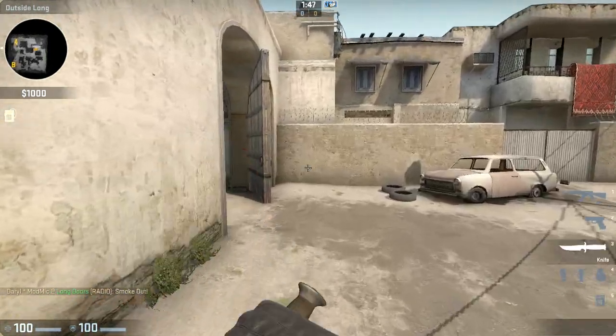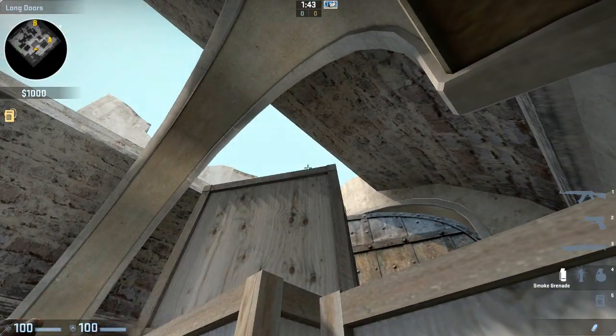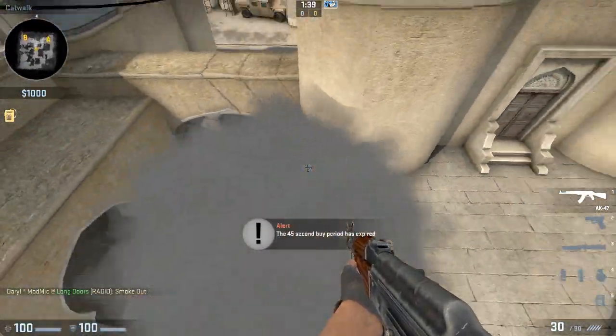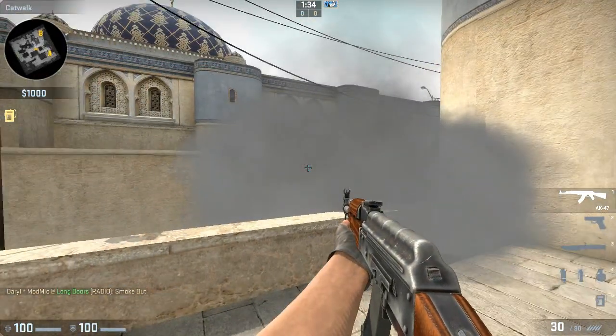Let's run through that again. Go into the long hut, push yourself into where the boxes are, and follow the furthest shadow up. Release and throw on top of the box, and there you go — easy as that. Hope you can use it in matches. Make sure you line up for the nades on long, thanks for watching.